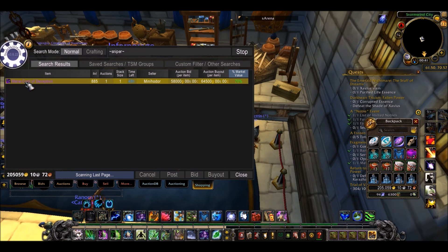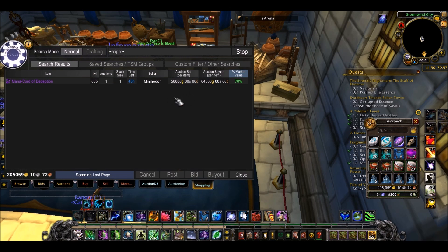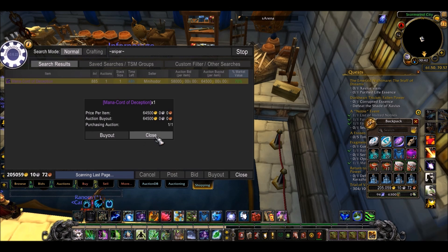Just like this — see, there's the noise. This is an 885 item level, one of the new Nighthold pieces, and it's being sold for 65k. Now that's not great because it usually sells for 77k market value, and prices are being distorted at the moment because Nighthold only just came out. So if I wasn't concentrating I'd have just bought this because it's a bit cheaper than average, but in reality it's probably not a great deal and it will take a while to sell. If you really wanted it you'd press buy out, then press buy out again — but I'm not going to do that because I don't think it's a good deal.